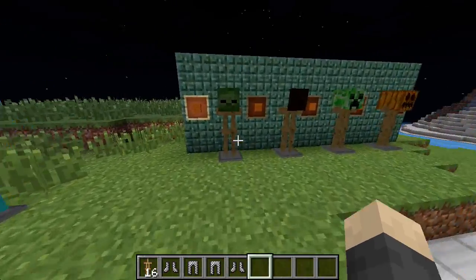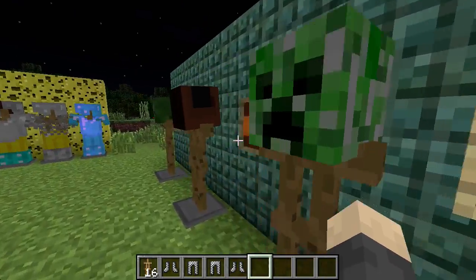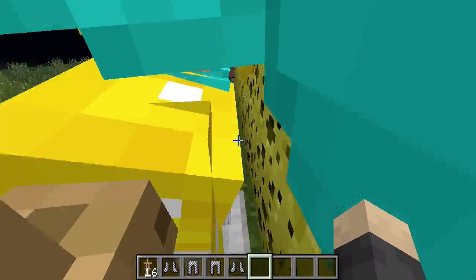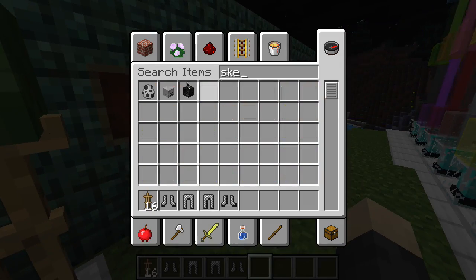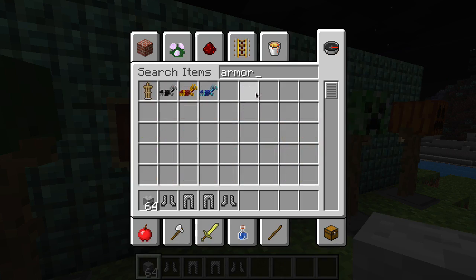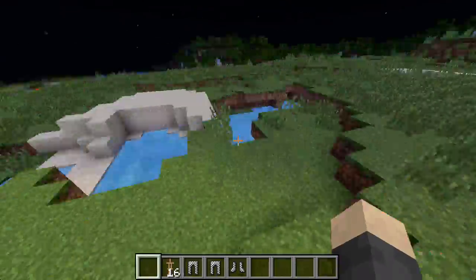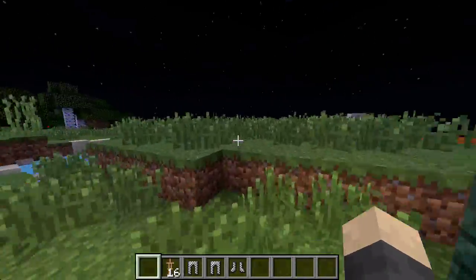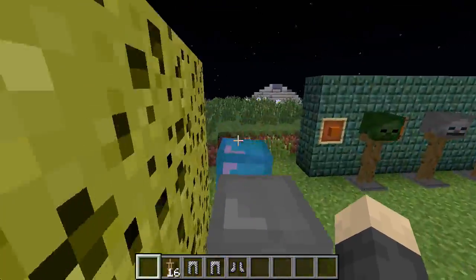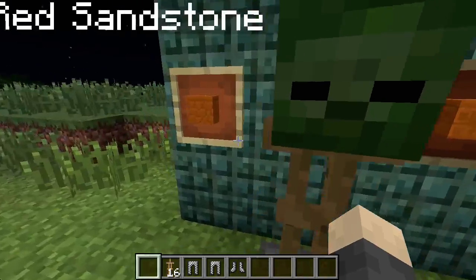Armor stands also work with mob heads. The skeleton head isn't working right now but you can do creeper heads, pumpkins, and zombie heads. It is a little weird — you can kind of walk through them, which I don't think you're supposed to be able to do since they are blocks. But it is snapshot 14w32a, so what can you expect. You can also display mob heads which are super rare.